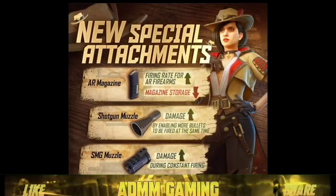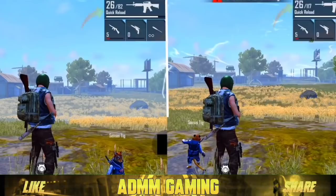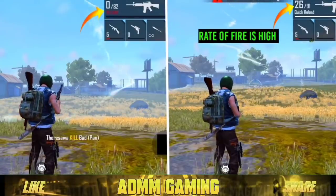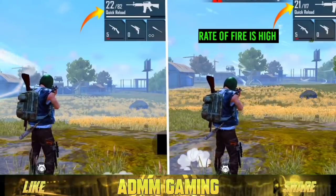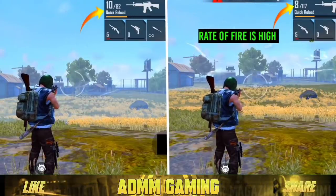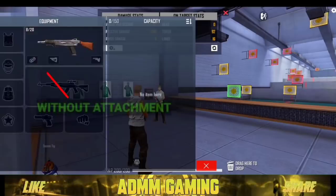We use AR bullets for this magazine. If you don't use AR bullets, you can still use it. You can use the right of hair. If you don't shoot the command, you can reduce the maximum storage. If you use AR bullets, you can use them — the shots are released, and you can use the damage.